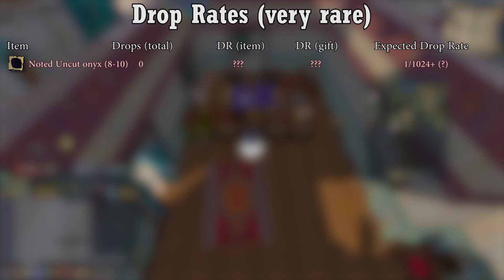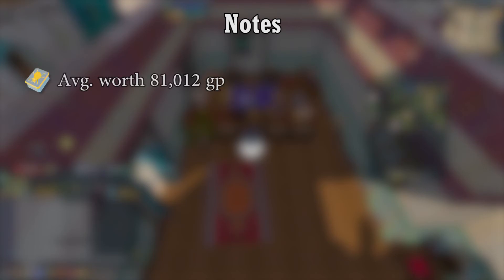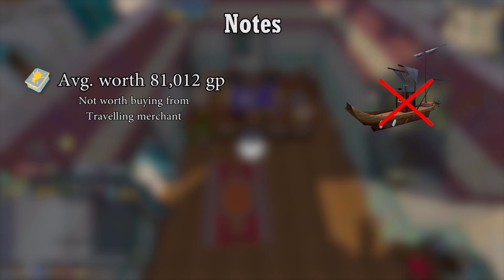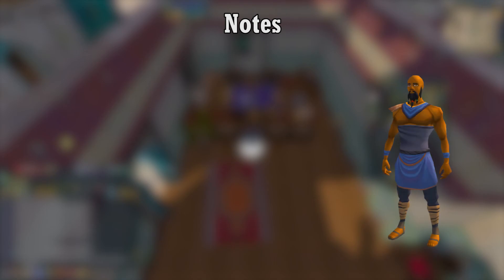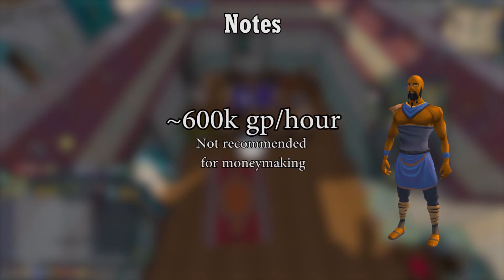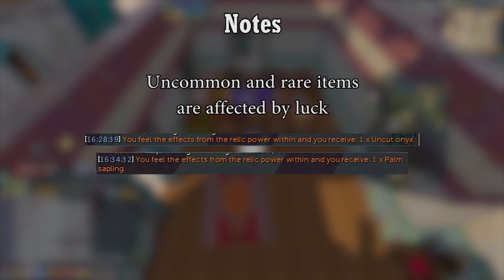If you're still hungry for more data on the drop rates, there's a spreadsheet in the description with more details. The average worth of small gift offerings is about 81k, so it's not worth buying from the Travelling Merchant for 100k. Even if you were to get an Onyx drop, it would only be worth 105k on average. This also means that pickpocketing marketeers is only about 600k an hour given 7.5 gifts per hour, which is pretty bad. I also found out that both uncommon and rare drops from the gift offering drop table are affected by luck, so it might be a good idea to wear a luck ring when opening them.